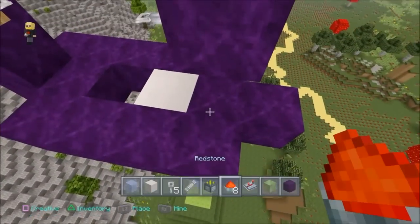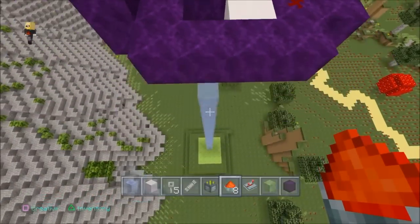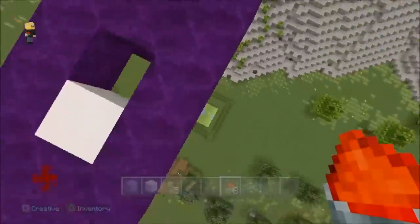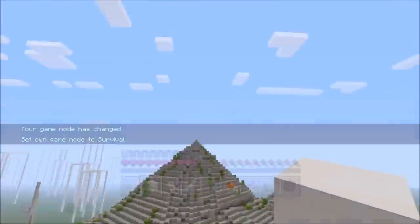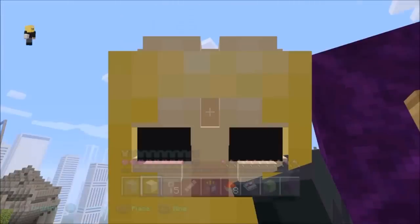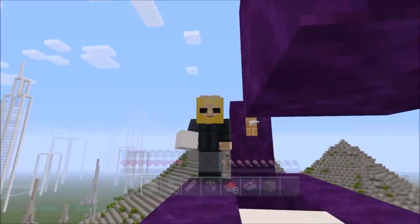So right underneath the tripwire — bang — a bit of redstone. That's it guys, simple. Once I go up past it, it would trigger, and when I come back down it triggers again, allowing me to land safely. Let's try this out — and bang, open and shut. There we go. I'm completely protected and I'm now on the top 30th floor.